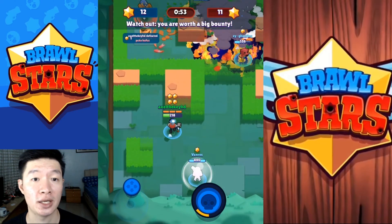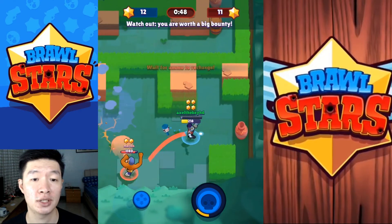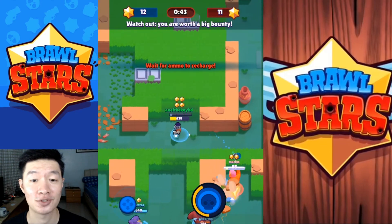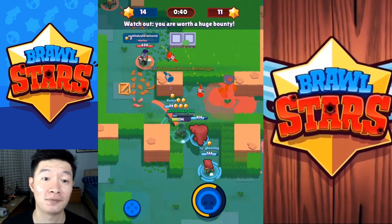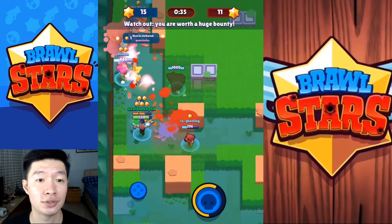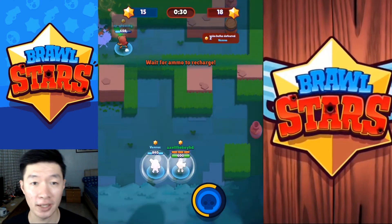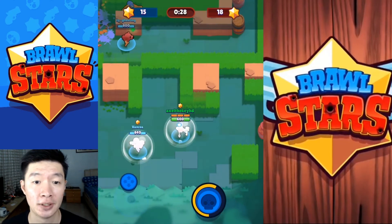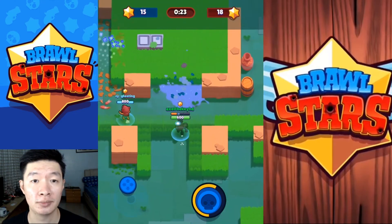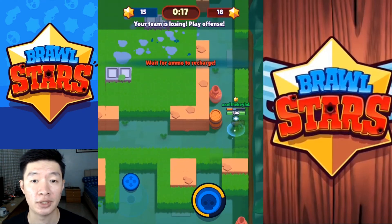Throwing super bubbles — got you! 12 versus 11. El Primo going on the defense — not going to get me. Four stars, I need to keep those four stars. 14 versus 11 and I have the most stars so I need to stay alive. Oh my god, 15 versus 18 — that was super careless of me. Time to pay it back, but it's quite difficult — I think they will run away on defense.